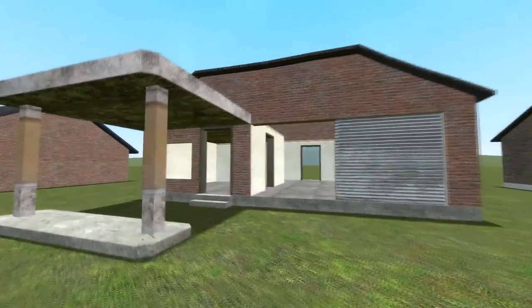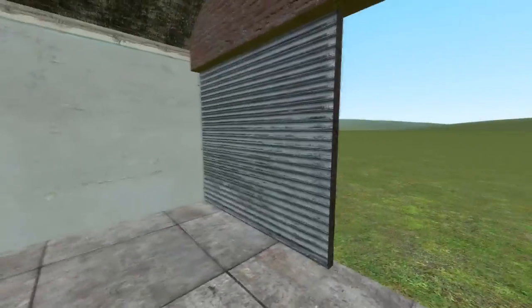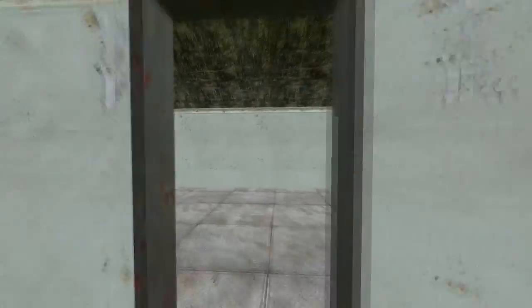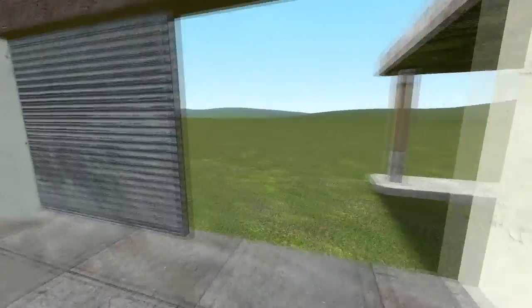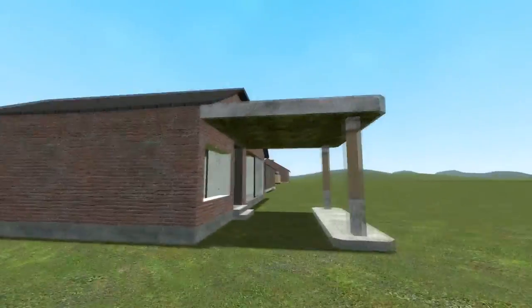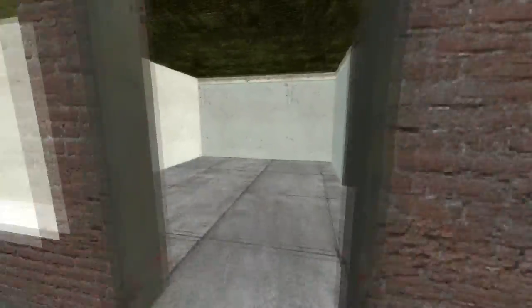So the next one isn't actually a house. It's a gas station. And I really like how he added this garage door right here, this metal door, making it look like it really is a gas station with a garage. I like this overhang. It's pretty spacious for a gas station I'd say. Yeah, it's just nice and small. All right, let's move on.